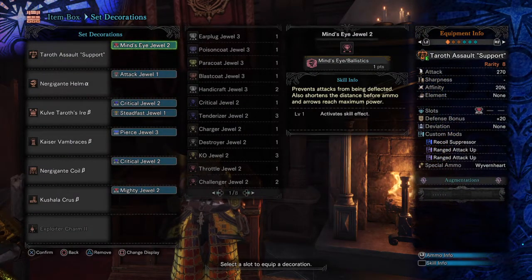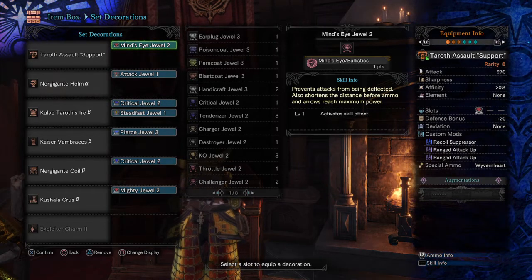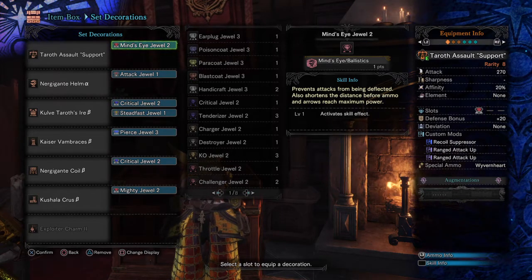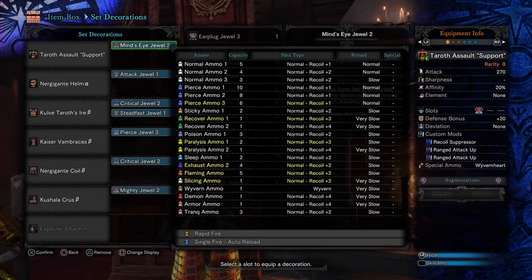Alright, let's get into the decorations. The weapon comes with a rank 3 gem slot, which is already better than the Shatter Crest. It does the same Piercing Shot and everything — check it out.